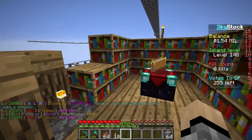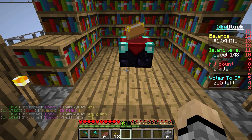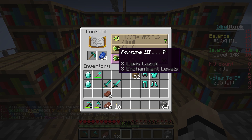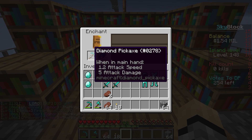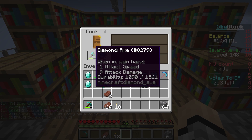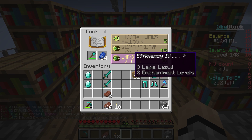I went ahead off camera and built this little enchantment area. It's not my best but it serves the purpose well and we may redesign it in the future. Let's get cracking — smite 4, that sucks. Fortune 3 is a good one, let's go with fortune 3. Nice — knockback, efficiency 4, protection 4. The axe: just efficiency 4, that's alright.